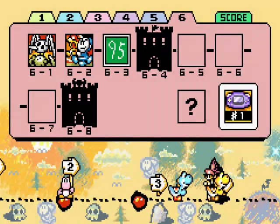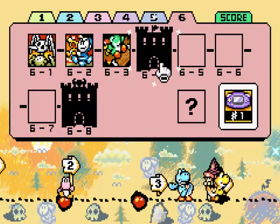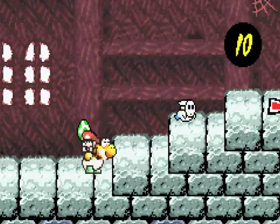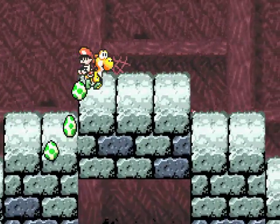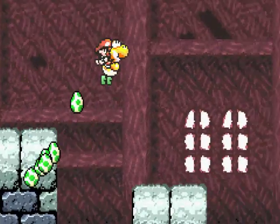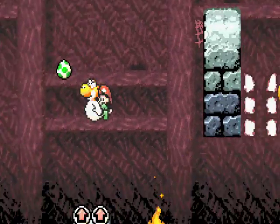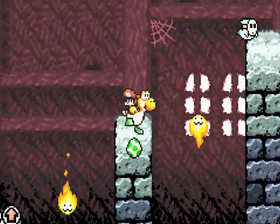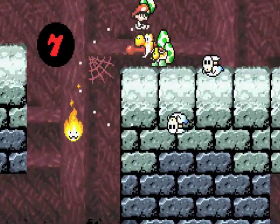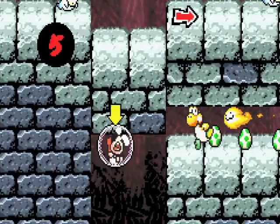Now we can head to Tap Tap the Red Nose's fort — who I think has like the awesomest name ever. I don't know, I might be crazy, but I think Tap Tap the Red Nose is like the coolest Yoshi character name ever. I remember his castle is slightly a pain in the ass, mainly because it's isometric — well, it's not completely isometric, we still are just side-scrolling. But the platforms aren't quite as easy as most in telling where the physical platform is.